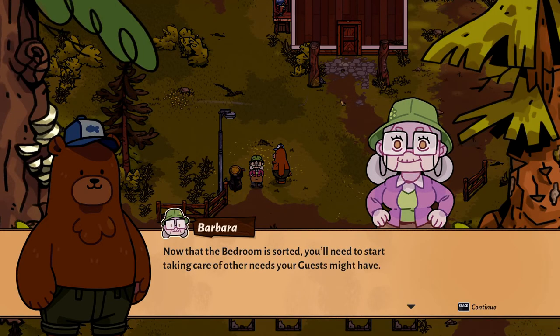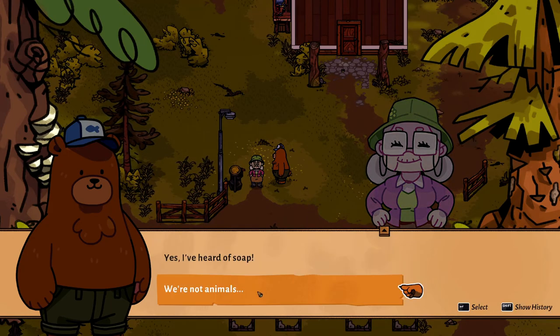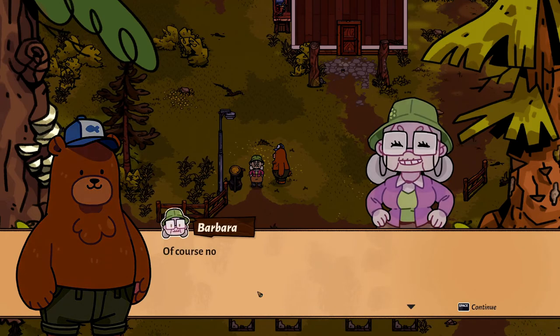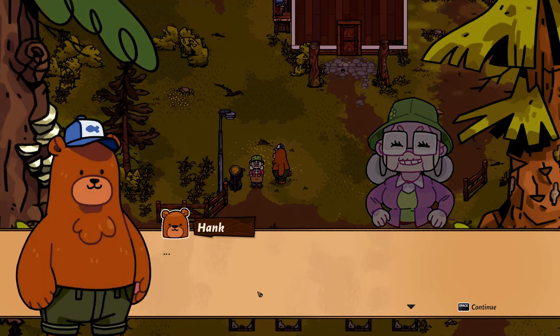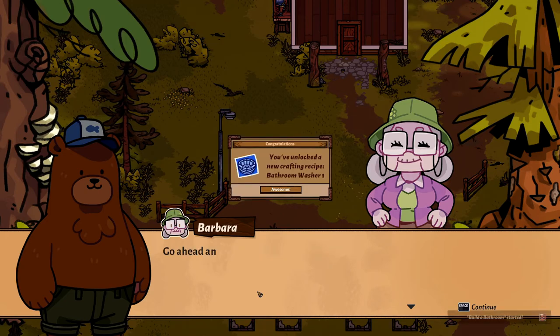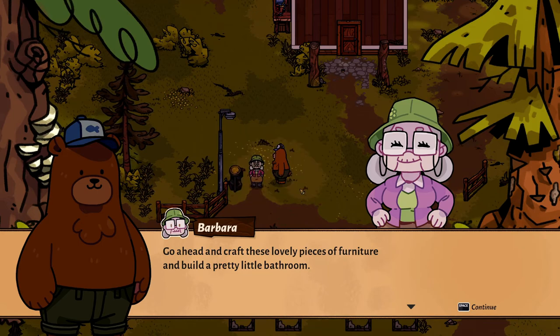Now that the bedroom is sorted, you'll need to start taking care of other needs your guests might have. 'Tell me, have you ever heard of soap? We're not animals.' [Annoyed bear noises] 'Of course not. Well, some people haven't heard of it either. So we should make sure we spread the word loud and clear - there's nothing funny about personal hygiene. Go ahead and craft these lovely pieces of furniture and build a pretty little bathroom.' So we got a bathroom washer, a bathroom toilet, and a sink.